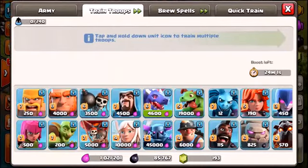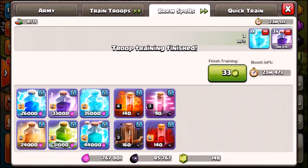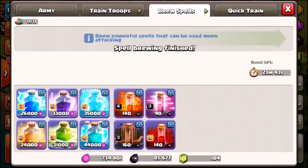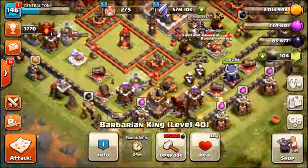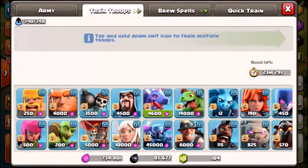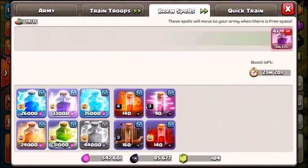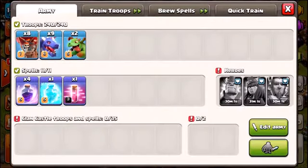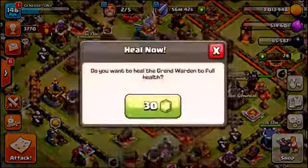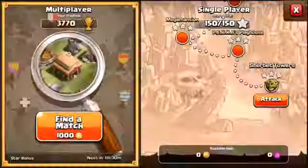We're going to get into another attack. This time we're going to switch it up — we're going to bring some baby dragons, maybe eight or nine big dragons, eight balloons, a rage spell, a freeze spell, a haste spell, and an extra rage. We need to gem ourselves the army. We'll make the next army just in case we run out of gems. For the final one we'll use 12 dragons with five rage spells and a haste spell. Let's get these heroes ready. Barbarian King is going to cost 30 gems, Grand Warden 30 gems, and the Queen 31 gems. Now we're ready to get into this second battle.